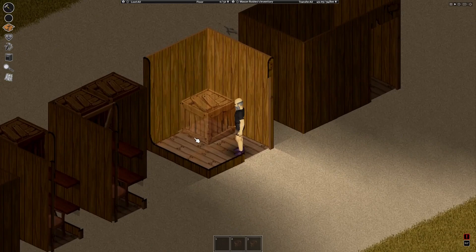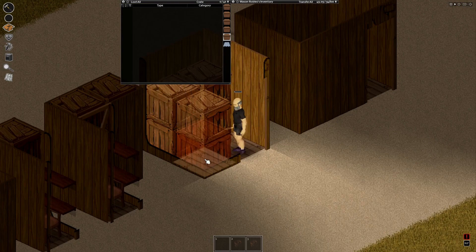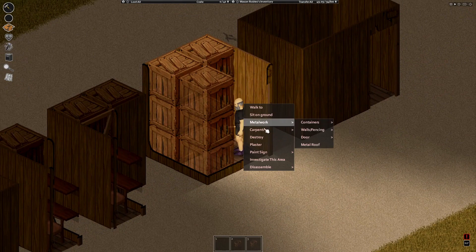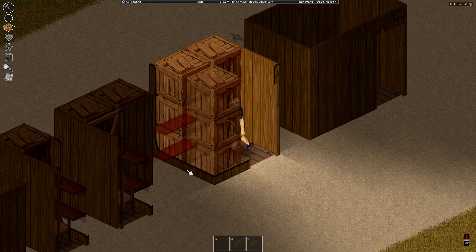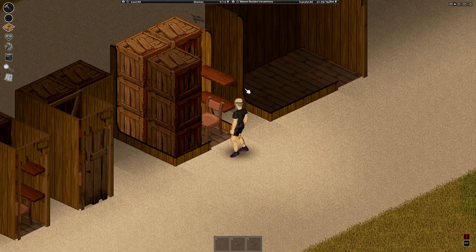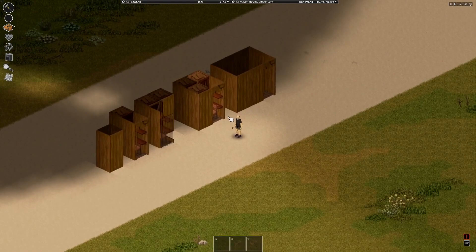With a two by two, this is much easier. You just build crates like this everywhere, all around. Make sure that your entry point is next to a wall from this side or that side so you can build shelves. You can't build shelves on a wall here; you can only build them like this. So you want to build them here, and as usual you bring a chair and put it here. That's pretty much the best you can do, and you have a lot of storage too — this is okay for a two by two.